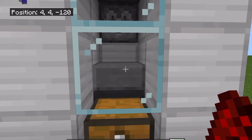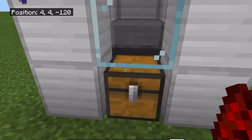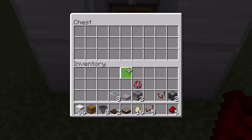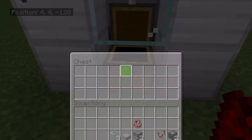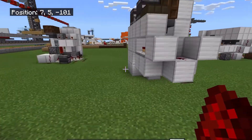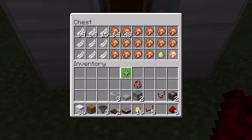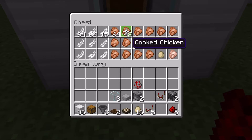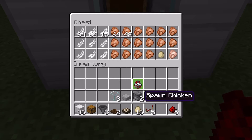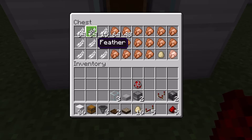Once the chickens grow up, they will be tall enough to be burnt by this lava, giving you cooked chicken. I have not let this farm run yet, so it has not produced anything yet. However, my farm over here, which I have had running for a couple of hours, has produced plenty of chicken. This farm will also produce feathers if you hunt with arrows often.